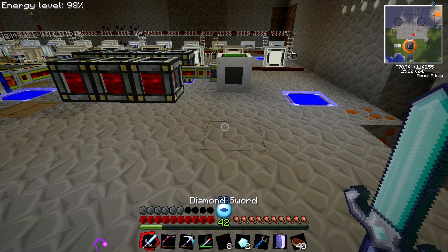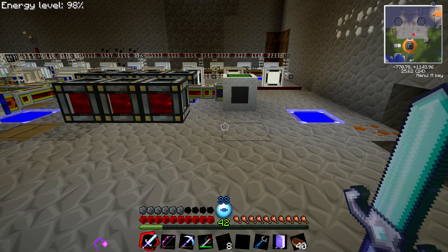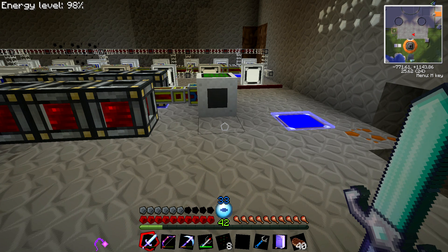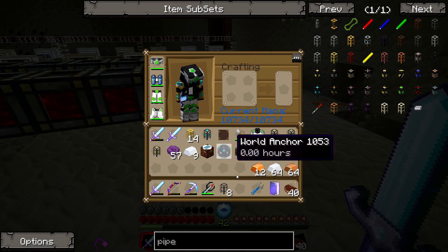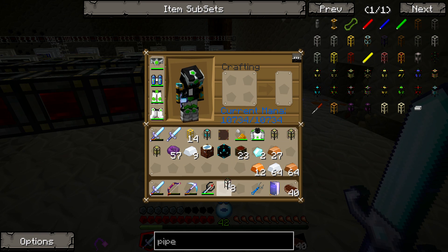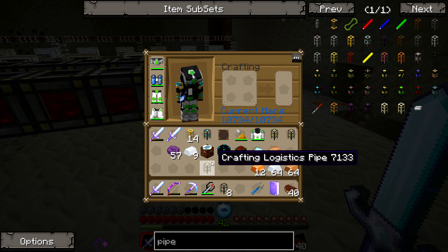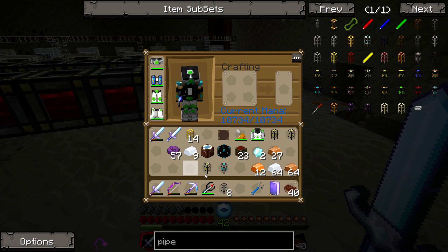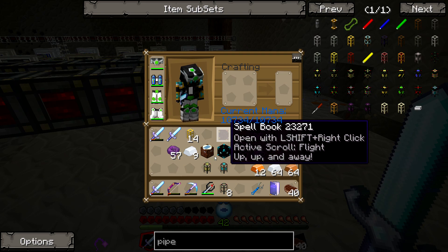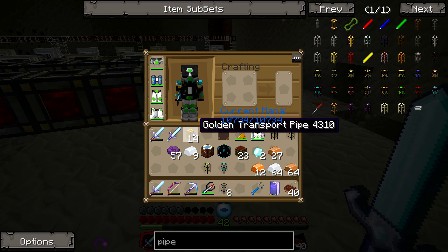I'm gonna do a little basic tutorial on how to create your own logistics pipe network. There's a lot of videos out there that tell you what everything does — Direwolf20 does a lot of playthroughs and mod spotlights. What I'm gonna do is actually show you how to do it. You'll need some basic logistics pipes, a provider pipe, a satellite pipe, a crafting logistics pipe, a requester logistics pipe, an automatic crafting table, a chest or two, and some golden transport pipes.